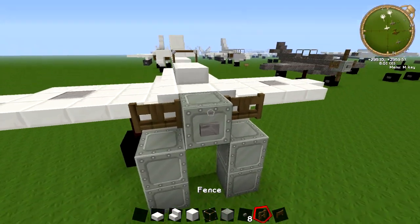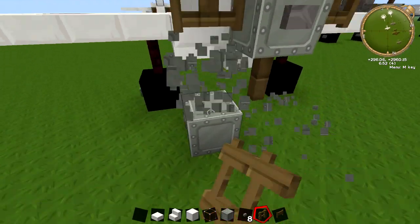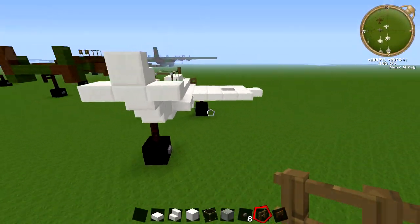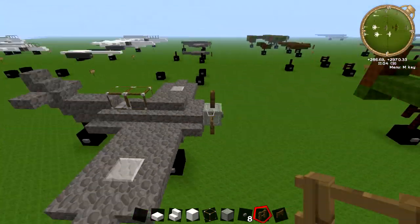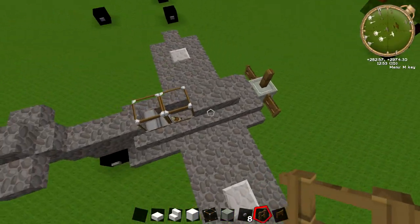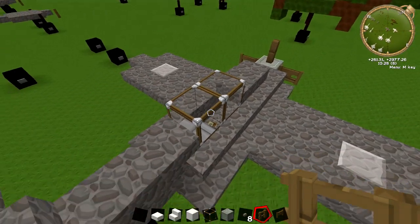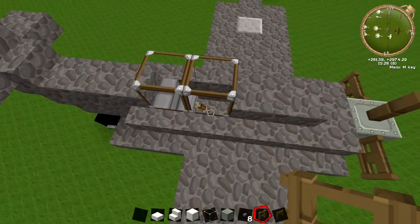There we go, so a fence gate on each side, and a fence on the top, and a bomb. And there we are, there's your Spitfire, pretty easy, it's a pretty cool build. The only thing I did on this one differently is just putting a torch kind of pinned underneath those slabs, and kind of a seat and a lever, and that's it.